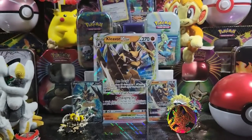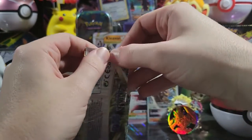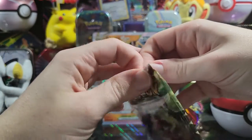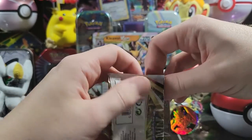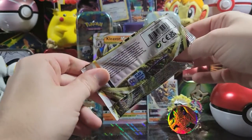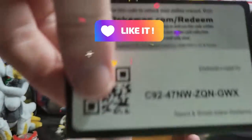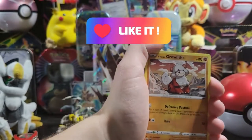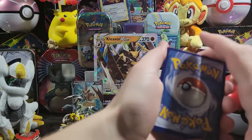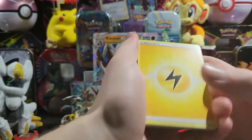We gotta pull something — it's the last birthday box. After this box, the birthday luck is officially over. We had some very, very good pulls. One super surprising video — that was the Snorlax tin — so go check that out, that video was just bizarre. Fire, let's check it out.